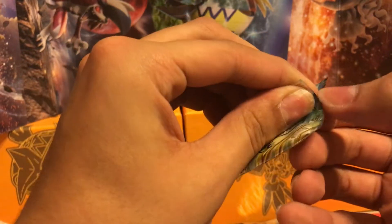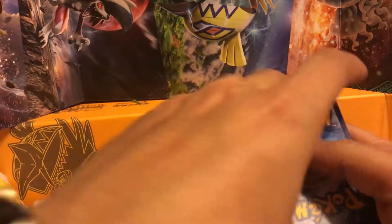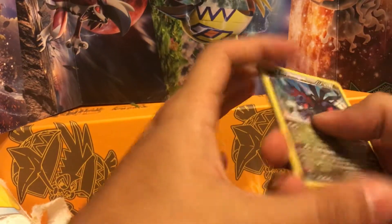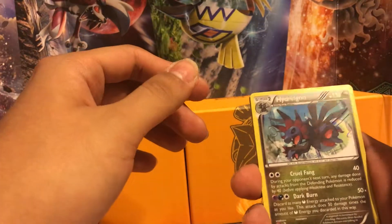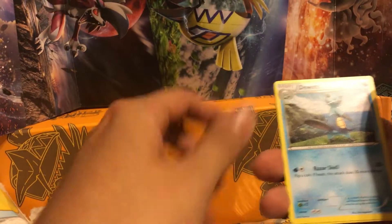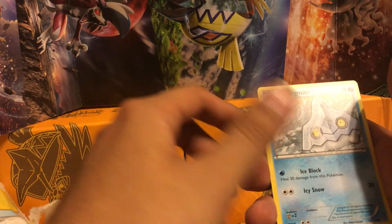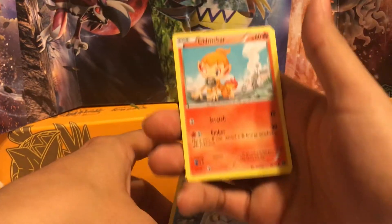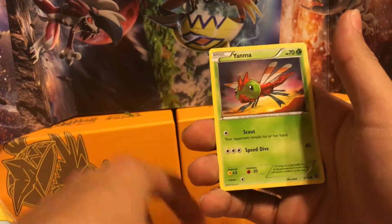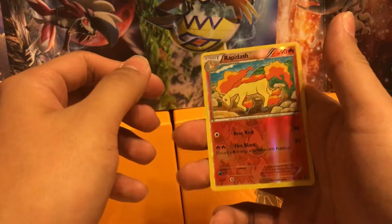Let's start with the Steam Siege first. I don't even know the pack trick for this one. Hydreigon Rare Holo — pretty cool, I like the art on this one. Clutchling, Druddigon, Monferno, Clauncher, Bergmite — I don't even know who that Pokémon is — Chimchar, Yanma, Kricketot, and a Reverse Holo Rapidash.